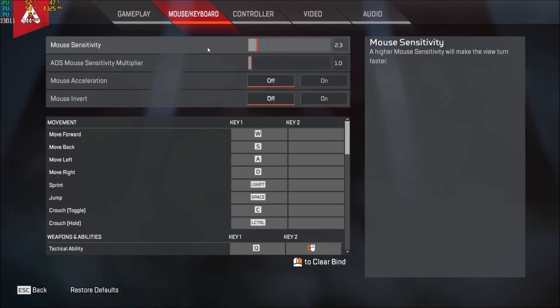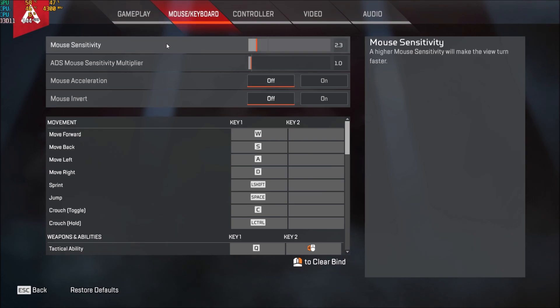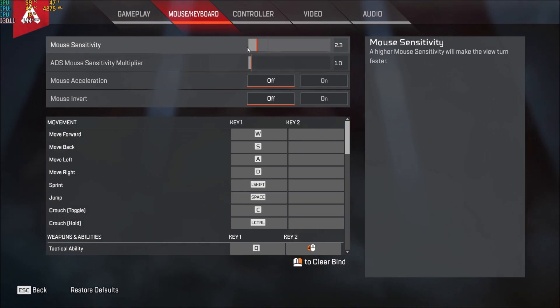Now inside the game, first of all make sure mouse acceleration is set to off — you don't want acceleration when you play an FPS game. Also make sure that you're using raw input with your mouse so you don't get any acceleration from Windows. Make sure that everything is off for sensitivity — it's personal preference and will depend on the DPI of your mouse. Don't go too high with sensitivity.